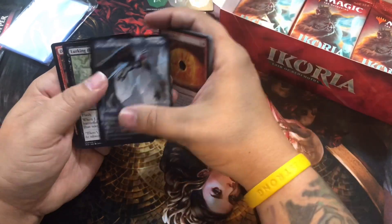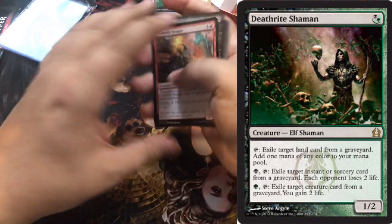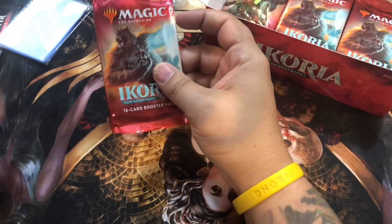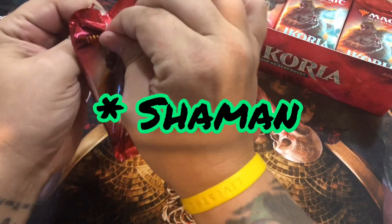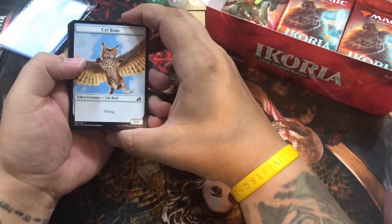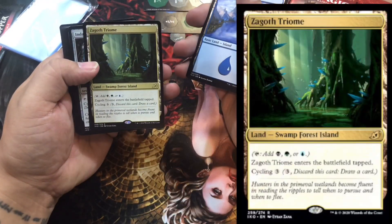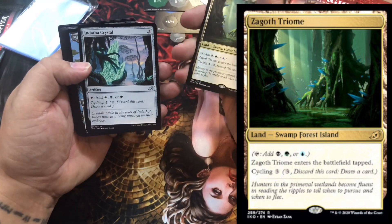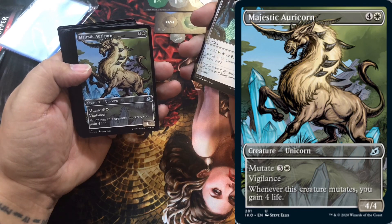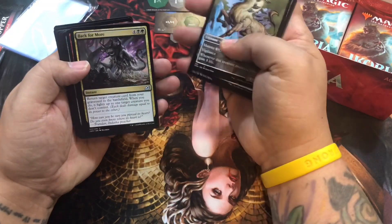The Dreamtail Heron - that one looks kind of like the Golgari wizard that'll bring stuff back from your graveyard. I like a kitty bird. Tri-cycle land. Majestic Auricorn - so this is definitely going to have to go in my five color ponies deck. That's pretty cool.